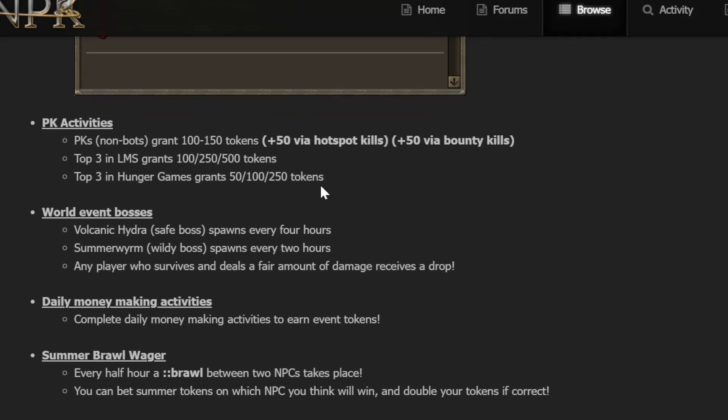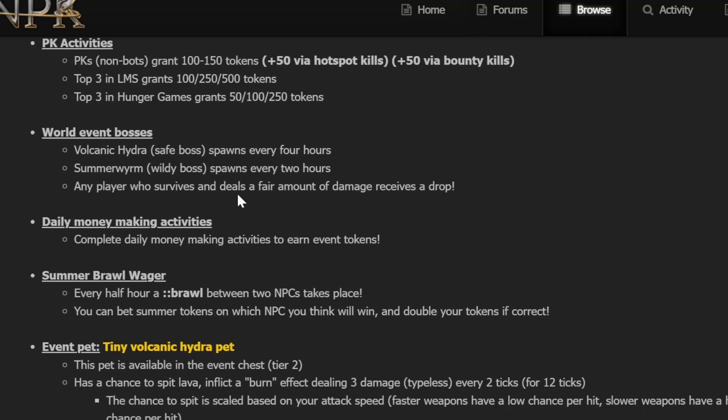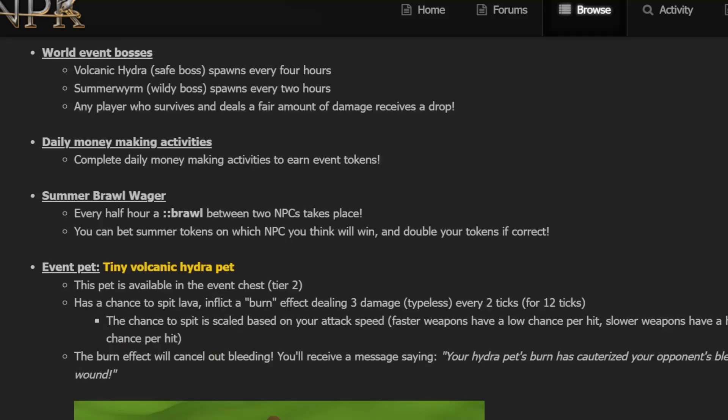There are PK activities with extra tokens for PKing, Top 3 in Hunger Games, Top 3 in LMS, and PKing also grants tokens. There's also the Volcanic Hydra, a safe boss that spawns every four hours, and the Summer Worm, a world boss for two hours — if you survive and deal damage, you get a drop. You also get tokens for the daily money-making activities and the Summer Broadway event.